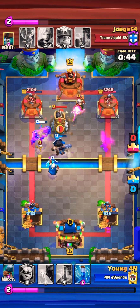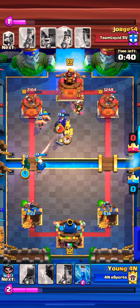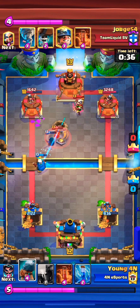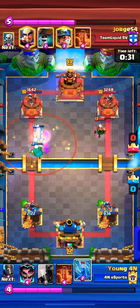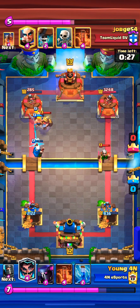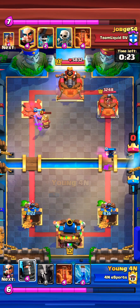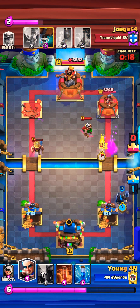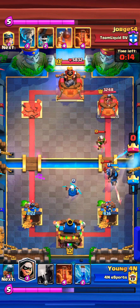Magic Archer on this side — we're doing dual lane pressure. You can do that in Double Elixir. Valkyrie coming out from the opponent; Bandit charges to it. We still have to deal with that Magic Archer — the Tornado actually lets the Magic Archer live, and that's the play you do not want to be letting happen. You see that Tower — it was too easy for that. He was coming out with the Magic Archer; we're at 836 on this Tower. Just to spoil it — let's get moving into overtime, and it was still a battle.